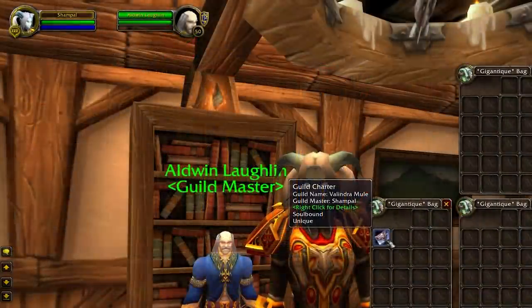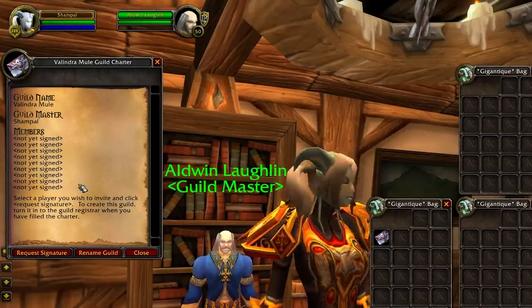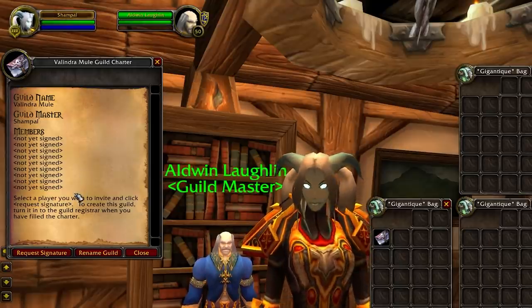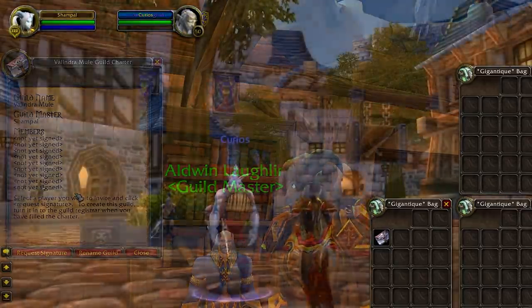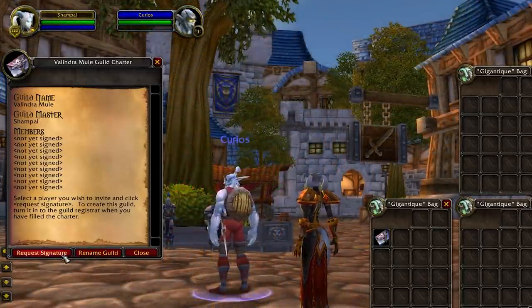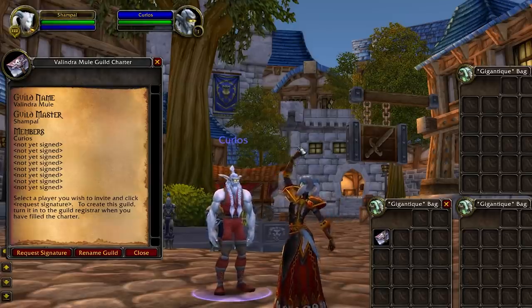It does require 9 signatures from 9 different people with 9 different accounts to create a guild, so you can't get someone to make 9 characters to help you unfortunately. You'll have to ask random people around Stormwind or Orgrimmar to sign your guild charter and offer them a gold or two as motivation.